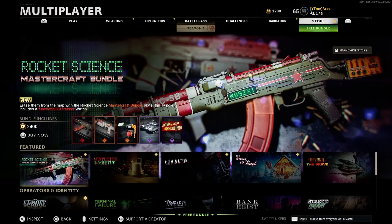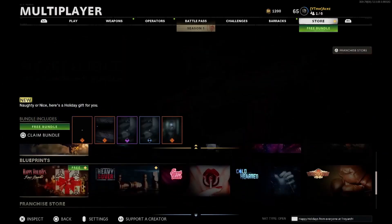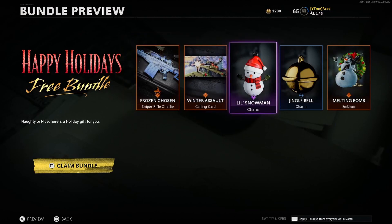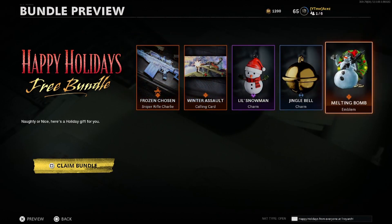We got four feature bundles and we got a free bundle. We're gonna check out that free bundle first, which I'm just gonna claim right away because I want my stuff. We got Frozen Chosen, Winter Assault, Little Snowman, Jingle Bell, and Melting Bomb.